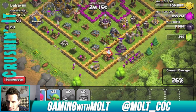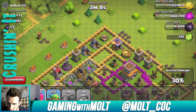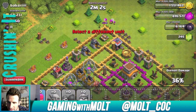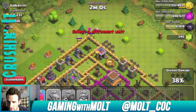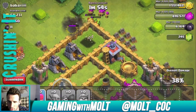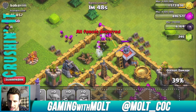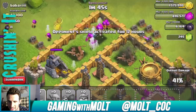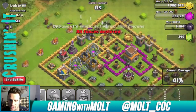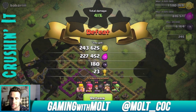We distracted the wizard at the perfect time so it wouldn't go after those goblins, and we're working our way in. There's a lot of gold still up at the top that I really want to get. Let's take out this cannon and see if our goblins can get in through this wall to these gold mines. The archers are helping out but that mortar is going to do work — the archers are now out of range. We drop down more archers to take out the majority of that gold, but the mortar took some out. Not a bad raid at all — almost 500,000 in resources and that was just the first one.